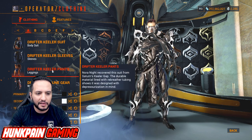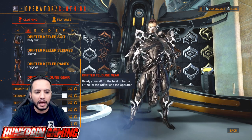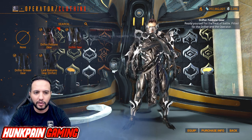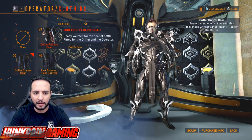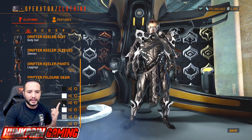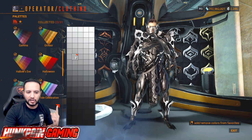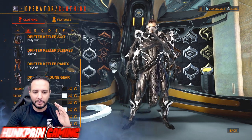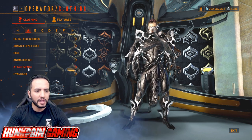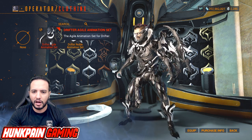Moving down: Drifter Killer Suit, Drifter Killer Sleeves, Drifter Killer Pants, and Drifter Feldune Gear — that's the one that hangs around them. Primary color is going to be black, then white, then black, then white, then this gray from Smoke. All of them are from Smoke — when you see black in my fashions, they're from Smoke. For animation set, we're going to be using the Drifter Noble Animation Set.